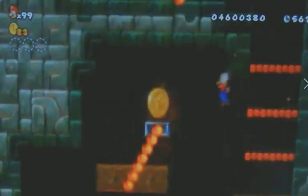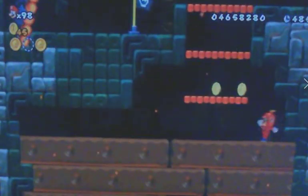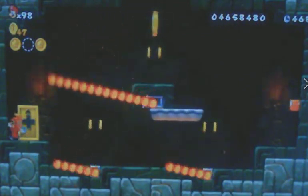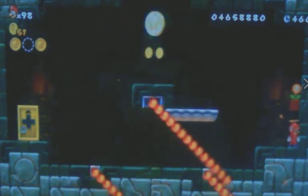8-Tower is hiding three more Star Coins. The first one can be attempted by doing a tricky jump off of that platform. The second Star Coin is right below the area with the checkpoint, and there is an area that you can jump in with a door in it. Once inside the door, you'll be greeted with these three fire bars that you're going to have to avoid, and then just get the Star Coin.